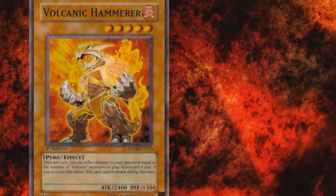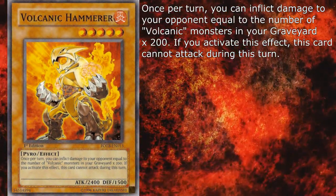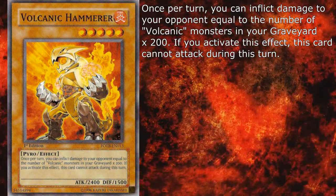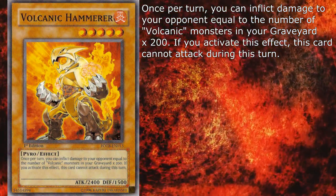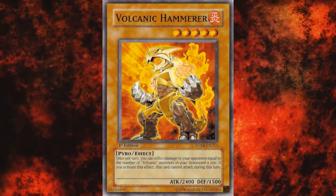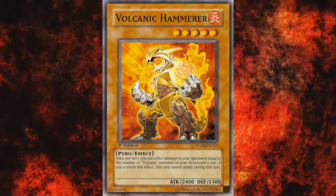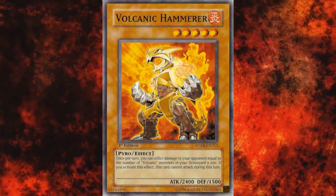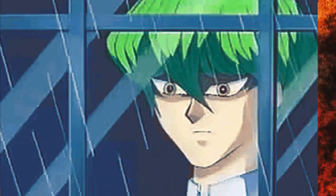Their level 5 is Volcanic Hammerer — 2400 attack and 1500 defense. Once per turn, you can inflict damage to your opponent equal to the number of Volcanic Monsters in your graveyard times 200, but this card cannot attack during that turn. It's Slicer's daddy — adorable but unplayable, for pretty much the same reasons. If anything, this one is worse due to requiring a tribute, and you will most often want to recycle your Volcanic Monsters, so the graveyard might not always be packed with burn damage material.